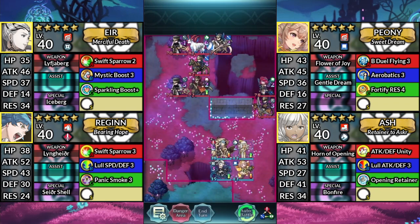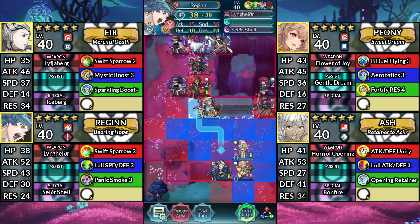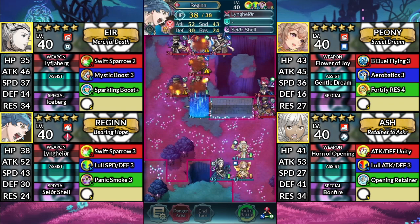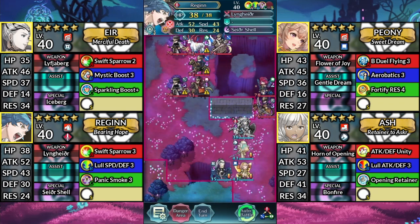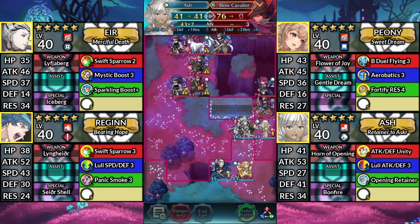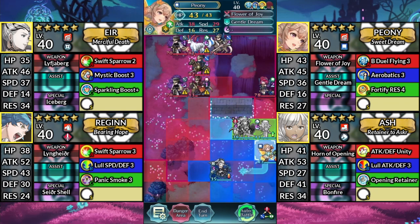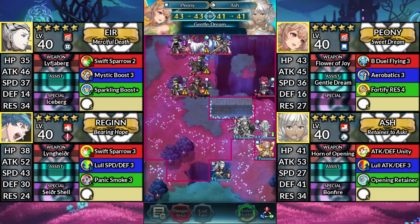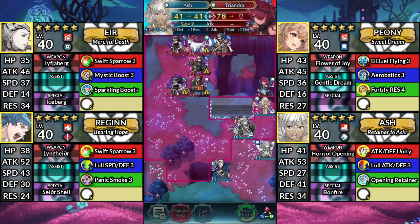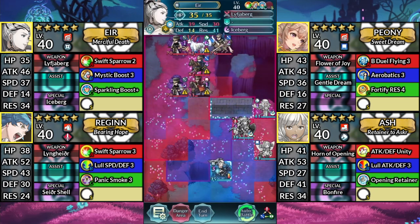For turn 2, move Regan up to the left and attack the Red Flyer. Then move Ash up to the right and attack the Blue Cavalier. Move Peony up to the right and Dance Ash. Move Ash up and attack Triandra. Then move Air up to the right.